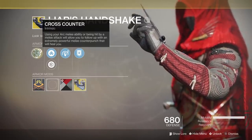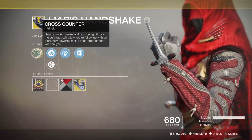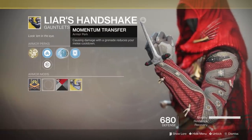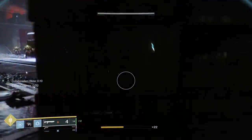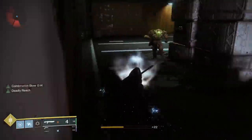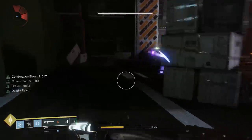Liar's Handshake actually stacks with Combination Blow. So not only are you getting health regen from the top tree perk and Liar's Handshake, but you're also getting increased damage from both as well. More healing and more damage — it's never a bad combo. Now Cross Counter doesn't last nearly as long as Combination Blow, only staying active for 3 seconds.